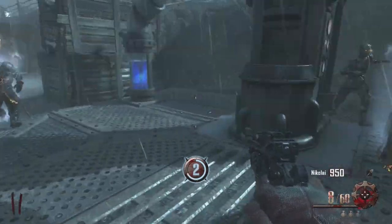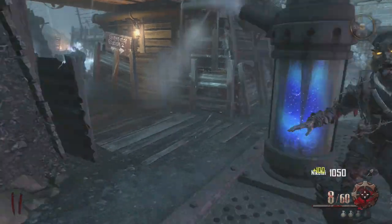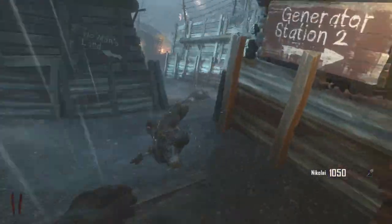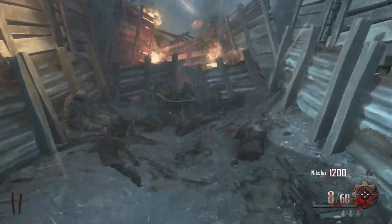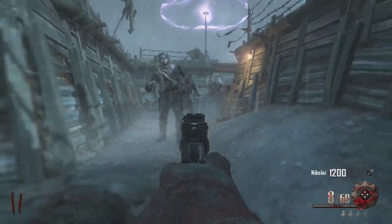What's going on guys, DJS here. I wanted to show you guys a tutorial on where to find the three parts for the zombie shield in the map of Origins. The map of Origins is a little bit different, at least in solo. In solo, when you try to build a zombie shield, you can actually hold all the parts — you don't have to go to a bench and drop one part or whatever. You can grab all the parts at once.